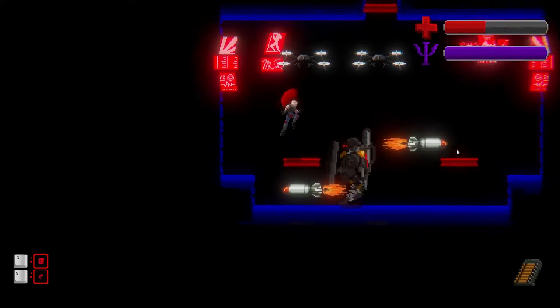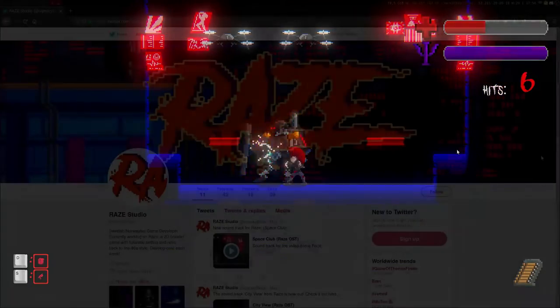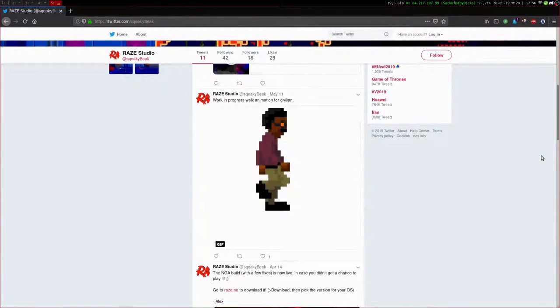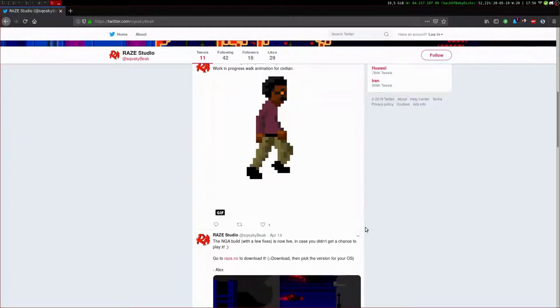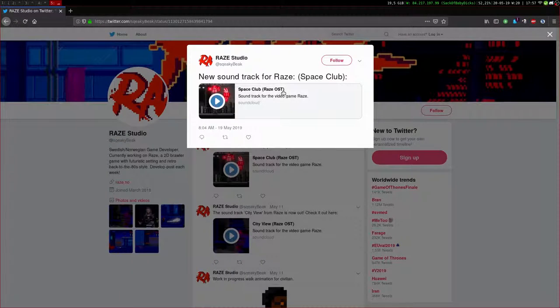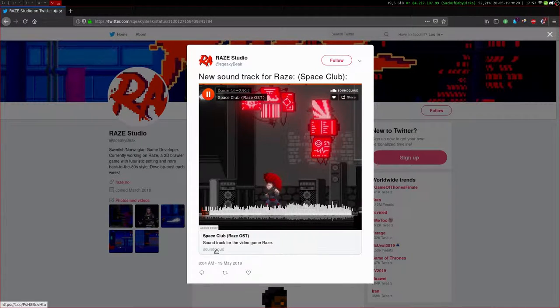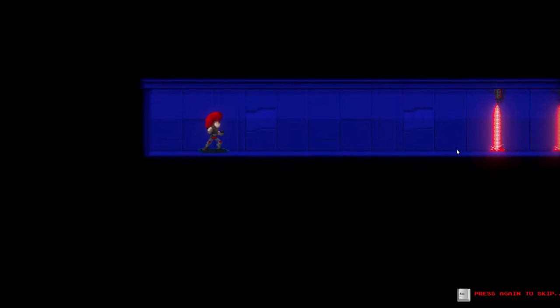Which opens up new dimensions for how bosses can have environmental attacks and can trigger things in the level that you need to watch out for. Also, if you head over to our Twitter, you'll find that Martin has posted new sprites of a civilian character that we thought about using for crowds or innocent civilian characters that you'll come across in the level, that you can either choose to spare or slaughter. And there's two new songs that he's been working on as well, both of which you can find on the Twitter.